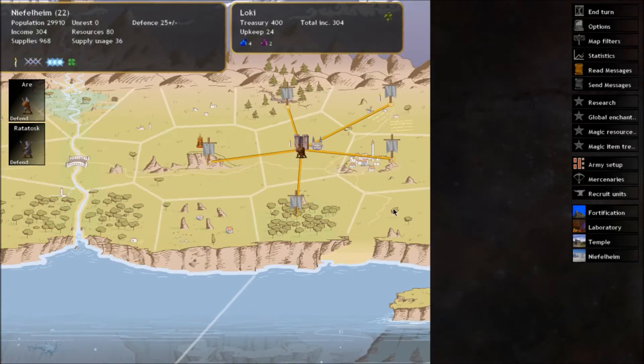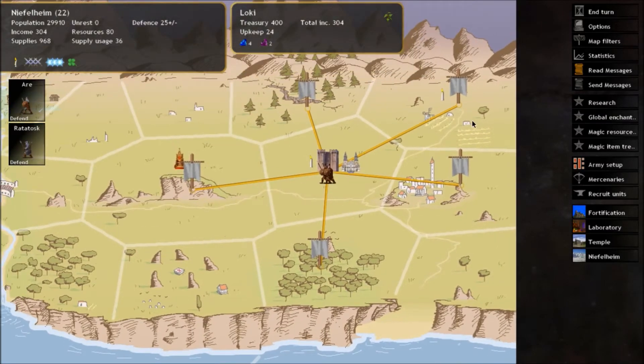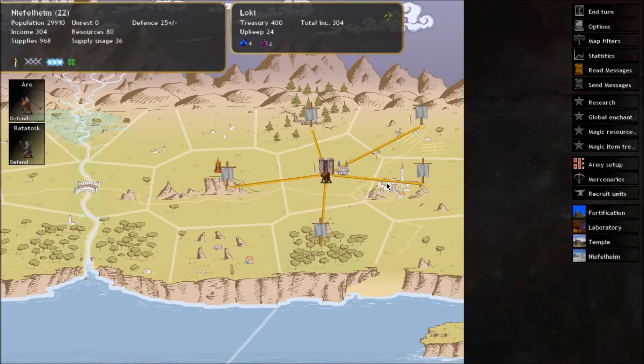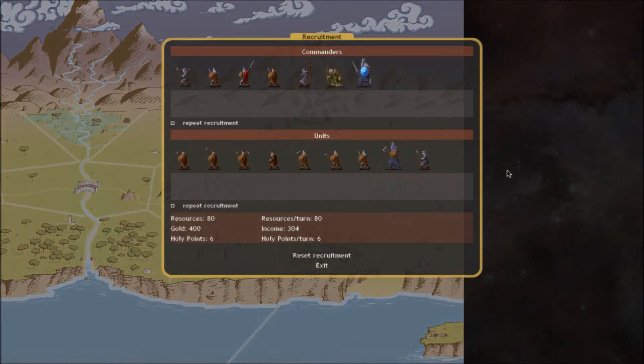Hello and welcome to part 3 of my tutorial for Dominions 4. In this episode we're going to be talking about units, stats and commanders. I'm going to show you the recruitment view, which you can get to by either clicking this button or pressing the R button, and that will show you where you can recruit units.